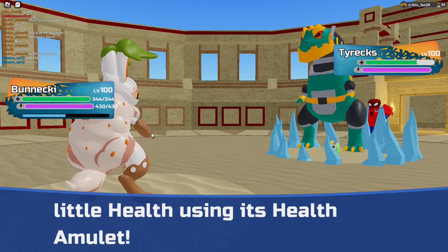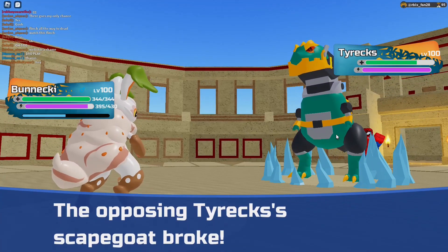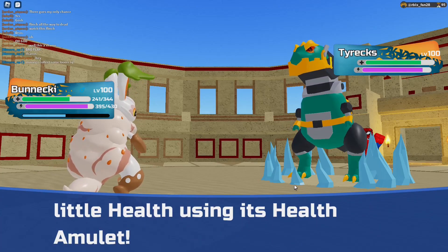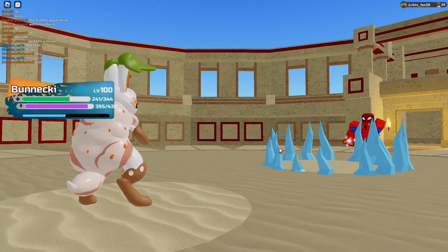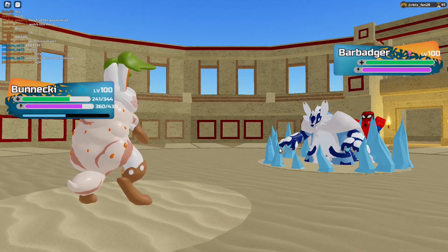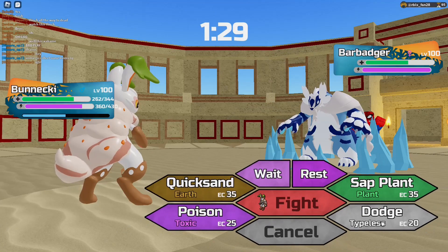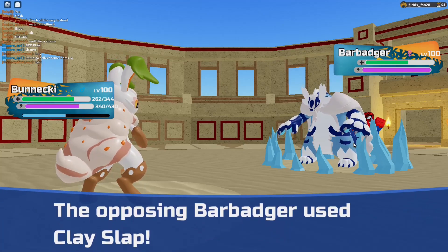There's a Totub in the back, which I gotta keep in mind. But there's no reason not to click Quicksand — it's free damage to everything. Barbadger takes free damage and doesn't actually get a plus one, which is even better. I will go for a Dodge to dodge a turn. He goes for Clay Slap, which is scary.